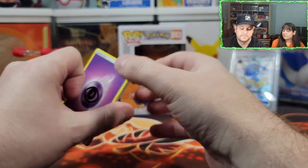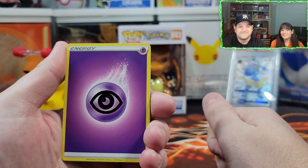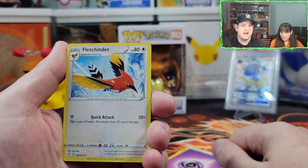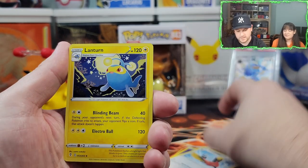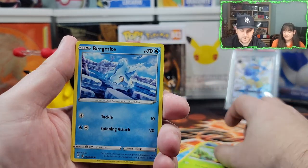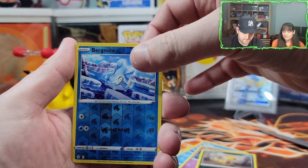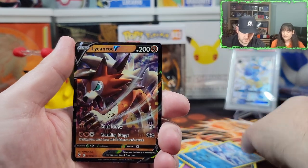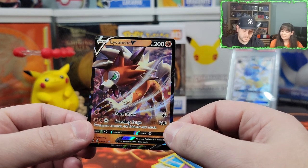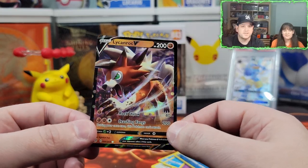Fletchinder — fire birdo. Lantern, Spirit Mask, Cryogonal, Petaloo, Bergmite, Drowzee, Scraggy. Reverse holographic Bergmite. And a Lycanroc V! I do like that Pokémon. I like its eye in the light — it changes from green to lime green to blue. Very nice! Let's wrap this bad boy up.